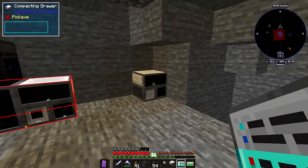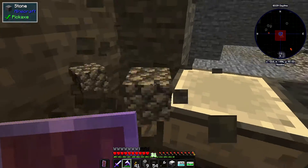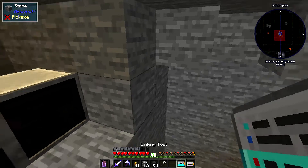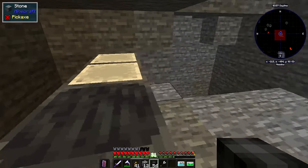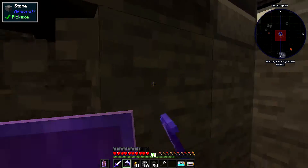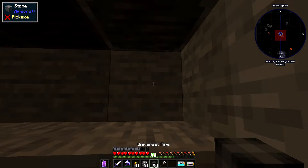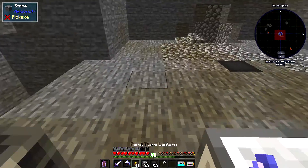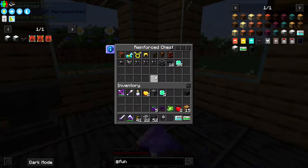We're going to do a blast furnace and then the storage drawer controller. I want to go from the storage floor - I'll go from here to there and draw from there. I need a filter - luckily I have a whole bunch. I'll grab two filters because I want two filters, and I'll get another chest to be on the safe side.